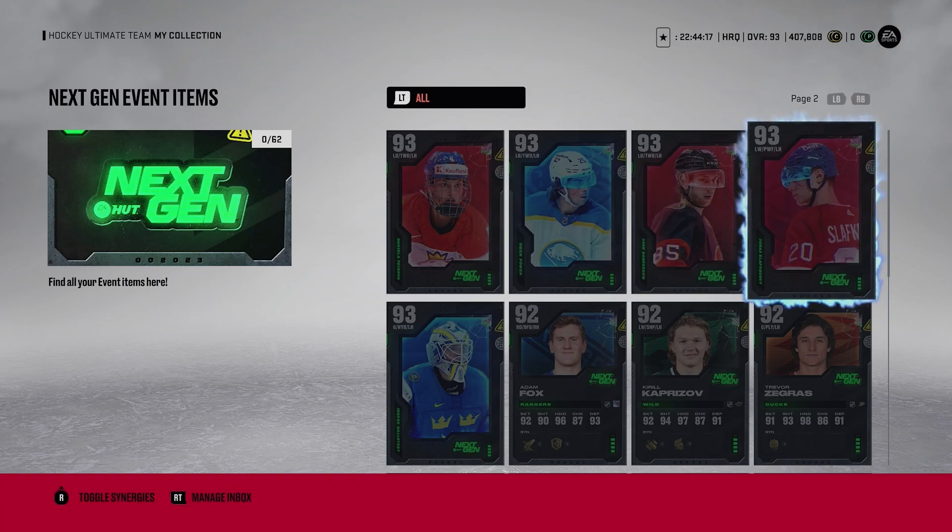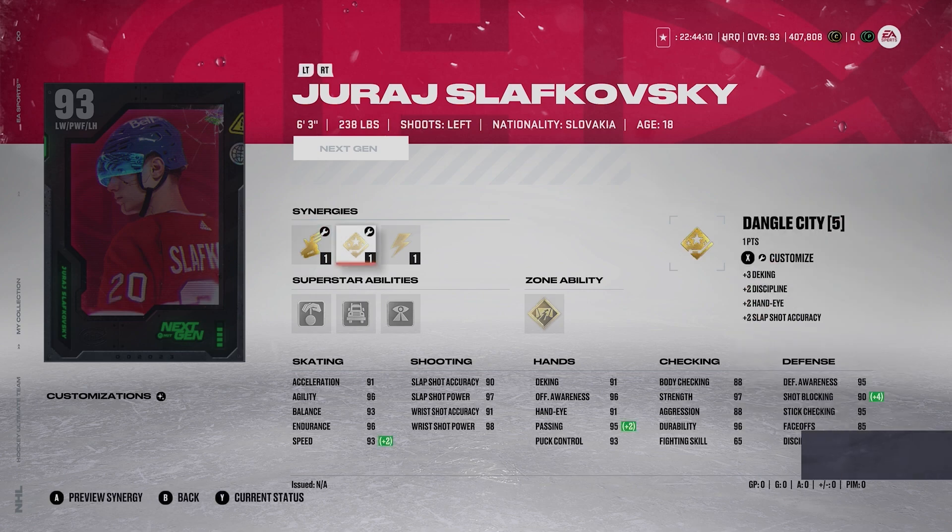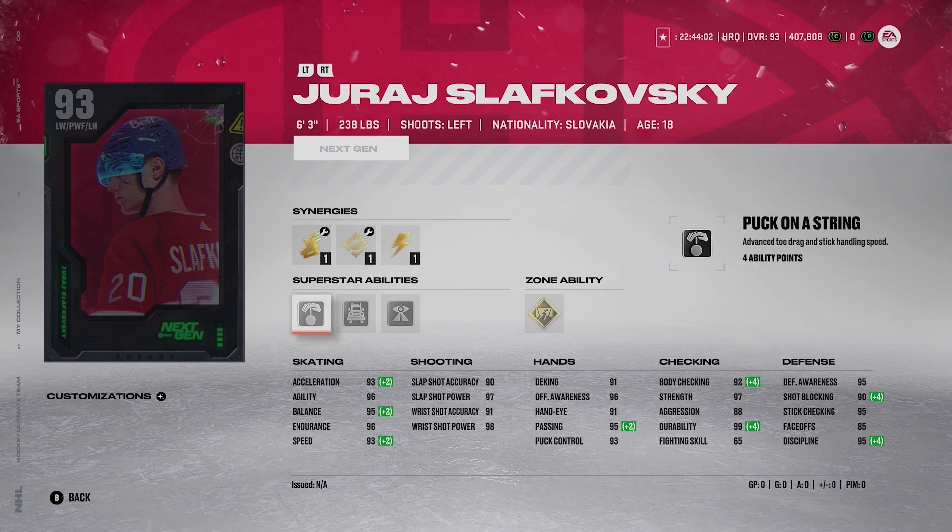Number 4 is Slavkoski. He is 6'3", 238 pounds. He has Wingman and Spark — 93 Excel, 93 Speed on a guy that big is pretty good. Gold Close Quarters on him, and Silver Big Rig — though it's really the Gold Close Quarters I'd keep active. His shot is 99, 97, 91, and 98. He's a winger so faceoffs aren't expected. Slavkoski is really good — I think he's deserving of being number 4 on this list.